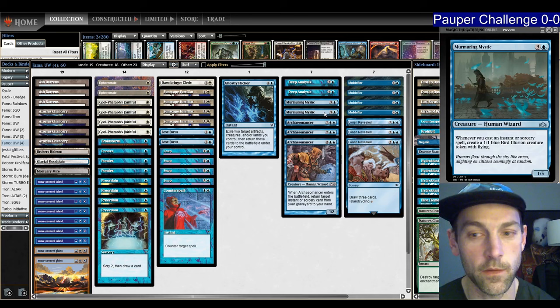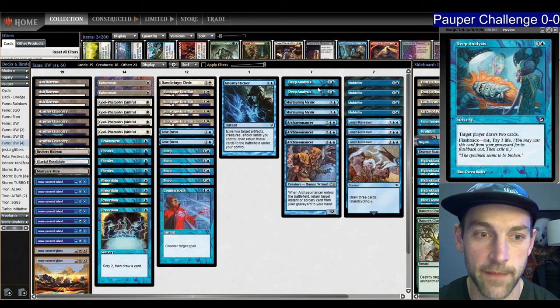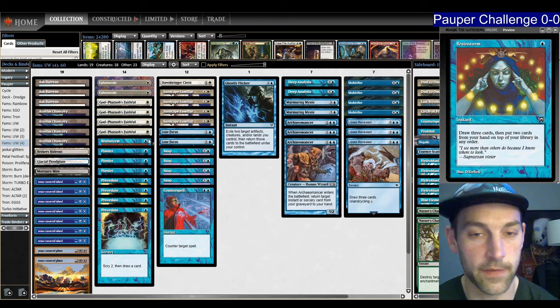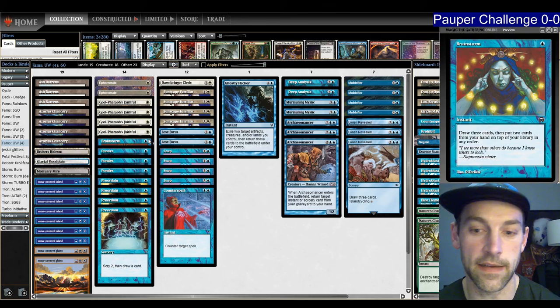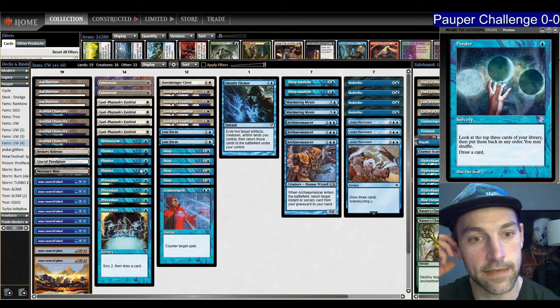If you watched my video on Friday — which I will link in the cards — the deck was playing seven cantrips and Meeting of Minds with three copies. I'm going to cut those to two copies of Deep Analysis and one copy of Brainstorm. Deep Analysis as a two-of draws eight cards, Meeting of Minds as a three-of only draws six, and Brainstorm is useful as a way to fix my hand in the late game.